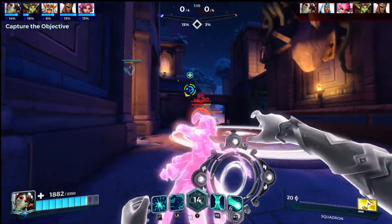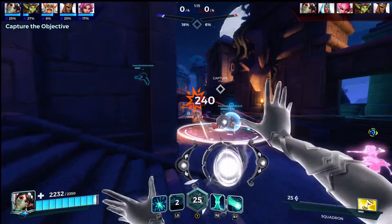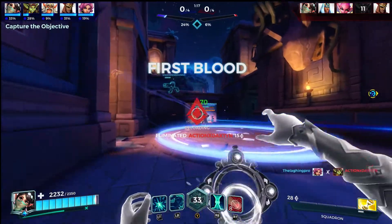Number 1: always have 2 Illusions on the field at all times. Number 2: try to place your Illusions in a safe area where you can still heal your teammates and yourself.